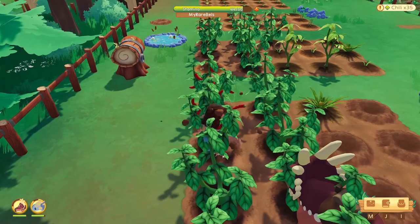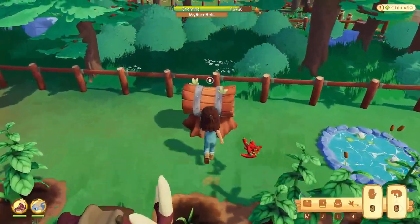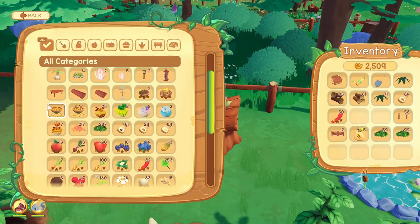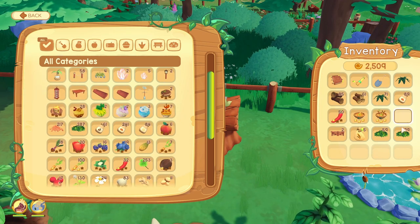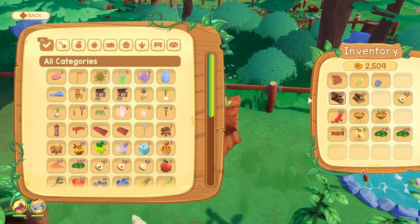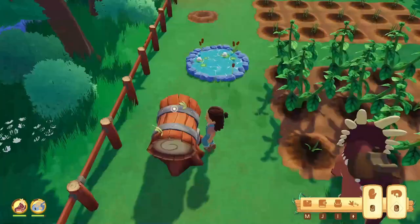We are getting some harvests, but not a lot. I don't think it will be enough to get more watermelon or pineapple seeds, but we'll see — maybe I can sell some more. I can sell the carrot soup and peeping scrunchy carrot soup. Oh, I still have more weeds — I just couldn't put it all in the composter, I guess.